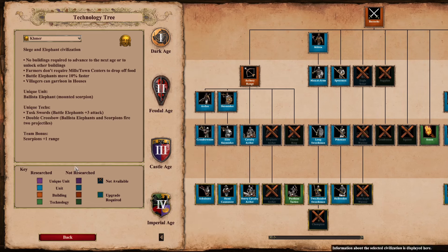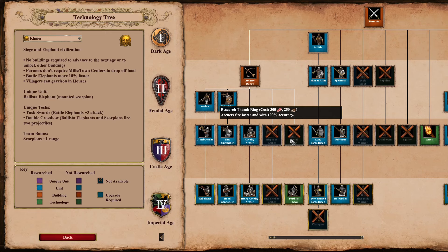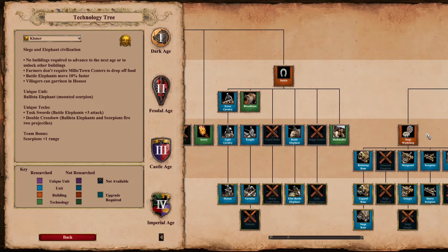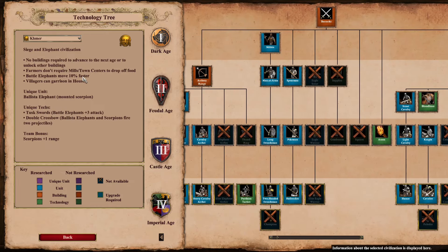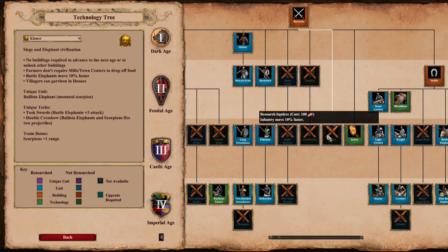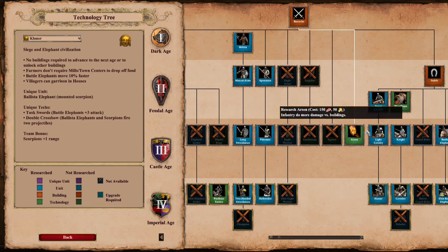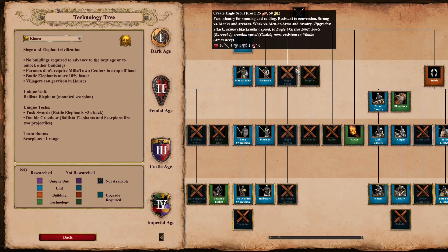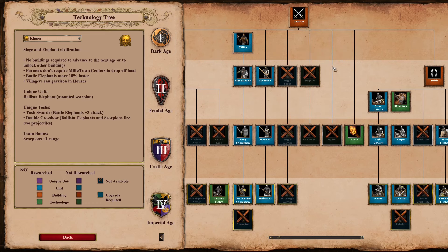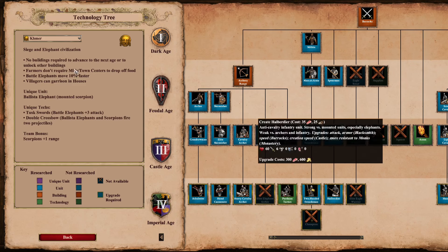Khmer have a couple. They are the only civ that have cav archers fully upgraded except for Thumbring — obviously a very important upgrade, but they have literally every other cav archer tech: Parthian Tactics, all armor upgrades, Bloodlines and Husbandry, Heavy Cav Archer, but no Thumbring. They're also the only civ that miss Supplies, Gambesons, and Squires — all three of these barracks techs. Every civ except Goths has Arson, and Goths get a better version for free. Very bad infantry, at least you have halbs.